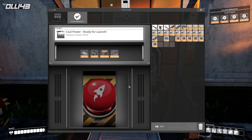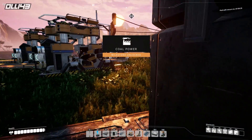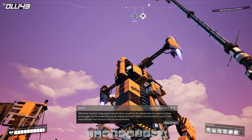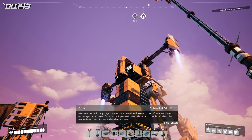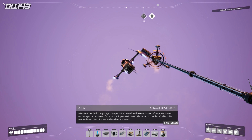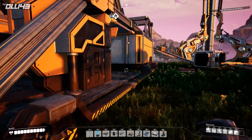Unfortunately for you guys, I've already done this. Launch path — let's go. Wonderful. Long range transportation as well as the construction of outposts is now encouraged. An increased focus on explore and exploit. Off you go, nerd. Mind the space elevator — probably should have said that. It's off. Nice.